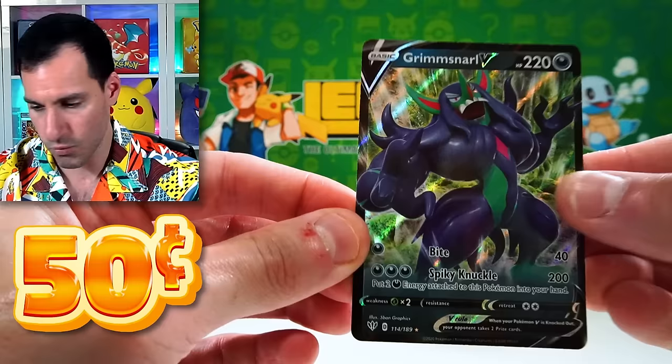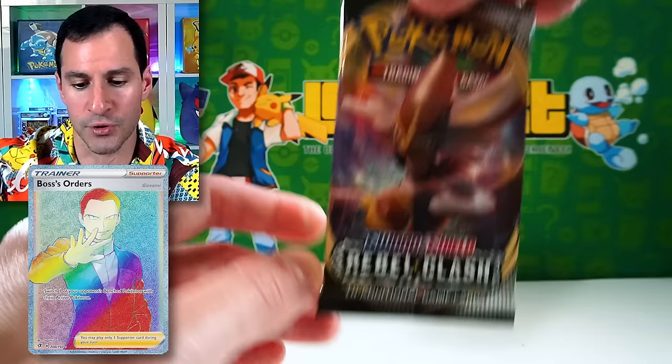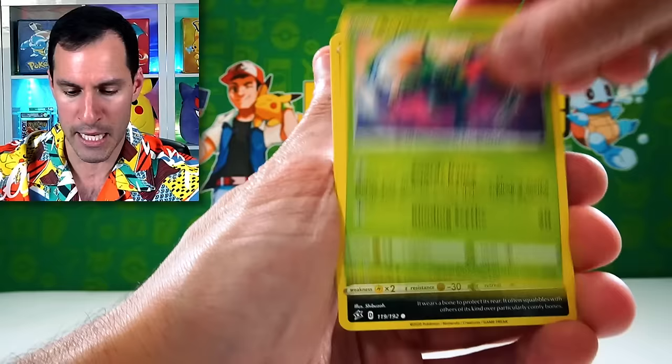From the pack: Pupitar, Marill, Snubbull, Tauros, Rookidee, Mr. Mime, and a Grimmsnarl V — a regular ultra rare, nothing too crazy. We have another set. A card I have not pulled is the Boss's Orders hyper rare. I have pulled the regular full art version, just like the Leon one from Vivid Voltage, but I haven't pulled the hyper rare.